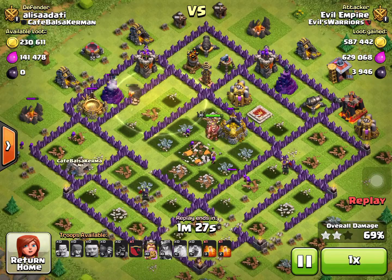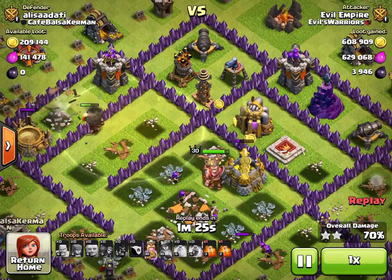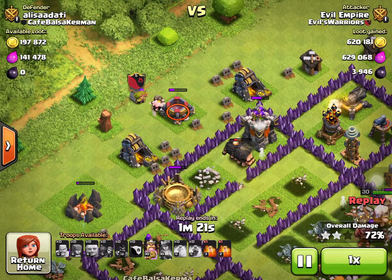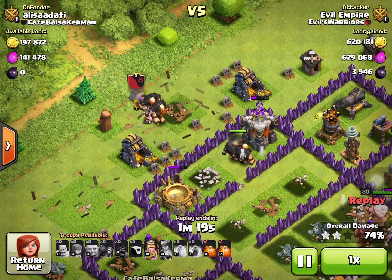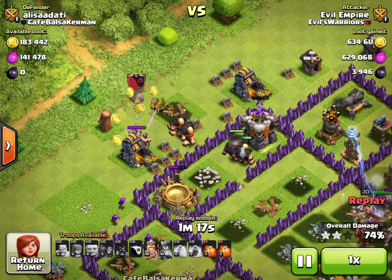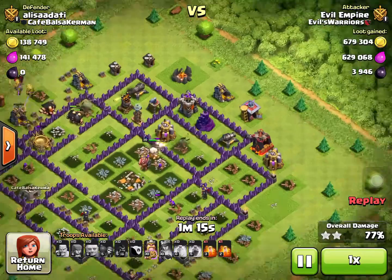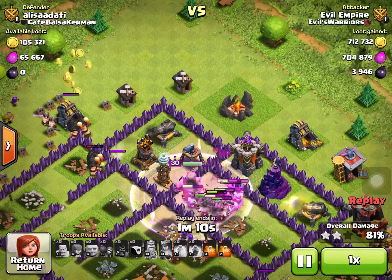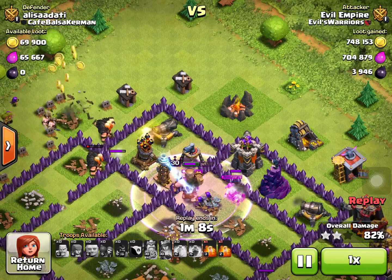Because of that, our queen went down, but I was like, we can still do this. We have our clan castle, so I dropped my clan castle troops, which had some barbs, some archers, and a couple giants as well. I decided that's not a bad mix, so I kept letting the raid go.